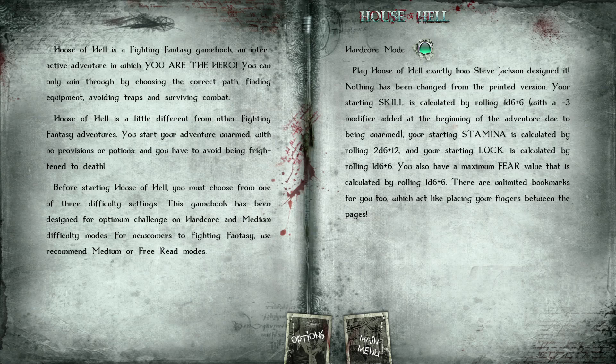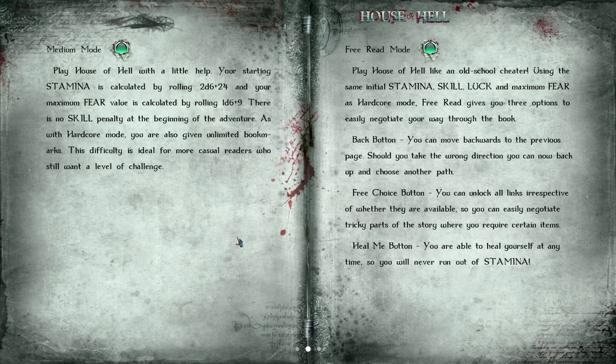Medium mode: play House of Hell with a little help. Your starting stamina is calculated by throwing 2d6 plus 24, and your maximum fear is calculated by rolling 1d6 plus 9. There is no skill penalty at the beginning of the adventure. As with hardcore mode, you're also given unlimited bookmarks. The difficulty is ideal for more casual readers who just want a level of challenge.